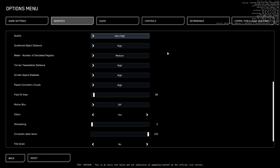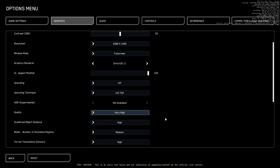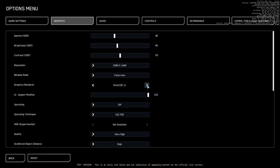Everything beyond here is in Vulkan, so you can look for yourself and make that decision about whether it's ready for prime time. My build is a 7800X3D, 64GB of RAM, 4070Ti non-super, with the correct graphics drivers up to date. That is something CIG has said multiple times — please make sure your graphics drivers are up to date.